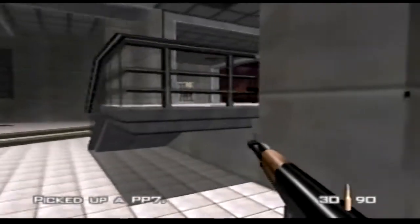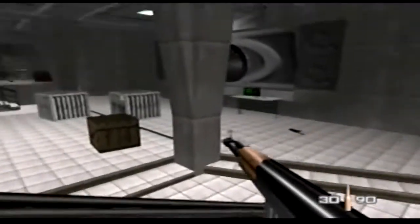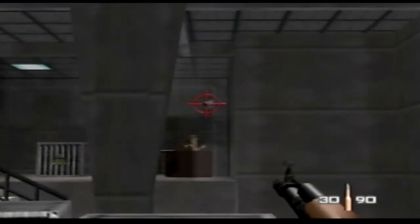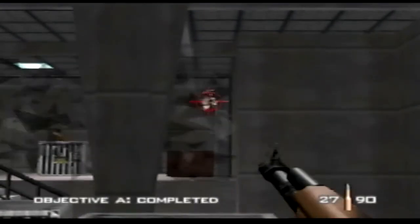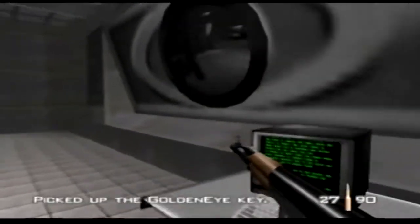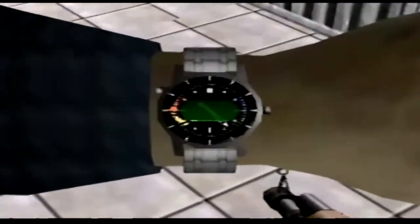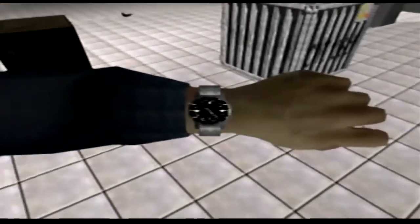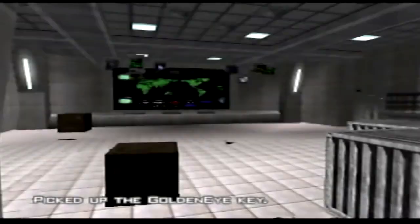You want to make sure Boris doesn't run away — that's the guy in the Hawaiian shirt there. This is the last camera up here. I would suggest shooting this through the glass from far away. Grab the GoldenEye key. Once you've got the GoldenEye key, take out your camera and take a picture of the screen here.